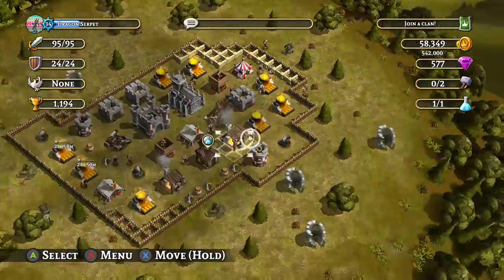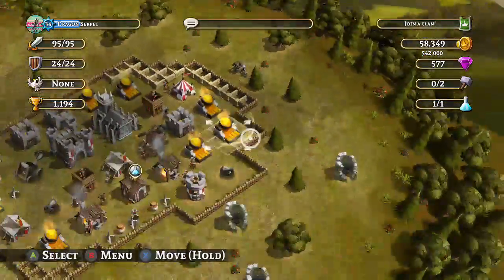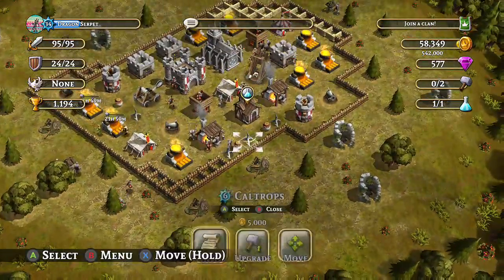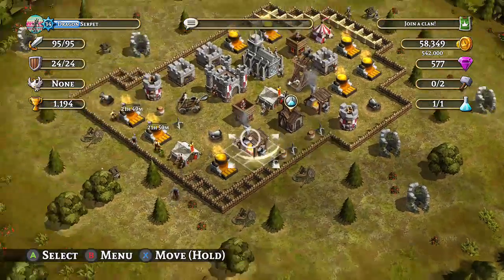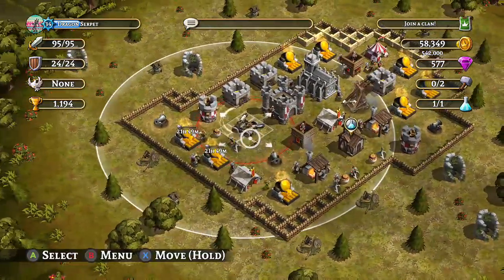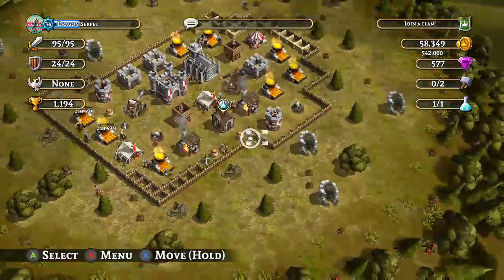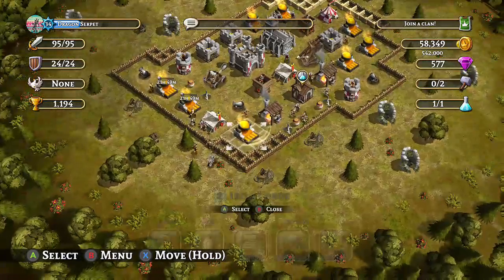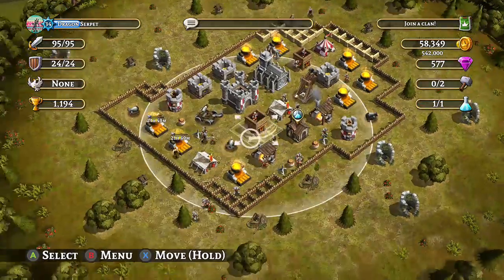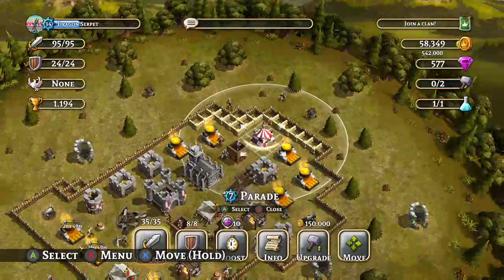I still need to work on the old Egyptian walls and the palisades, and also these other buildings which still need doing. I've got these two here which still need ranking up, and a couple of others that will need to be ranked up twice.